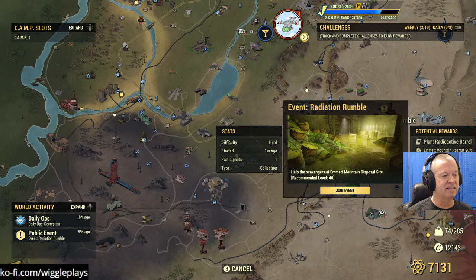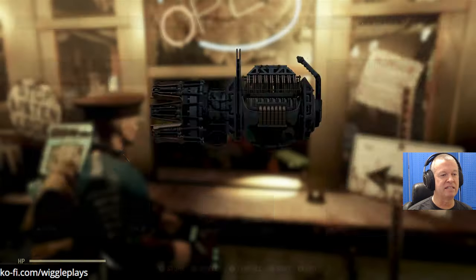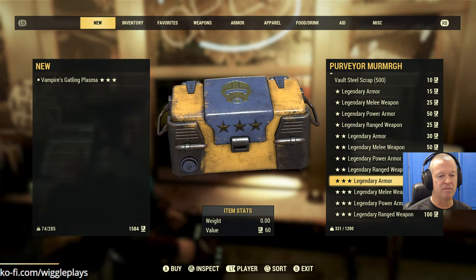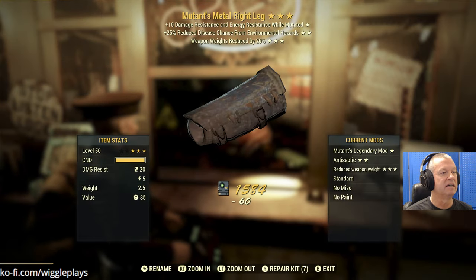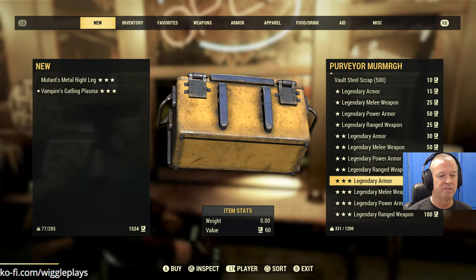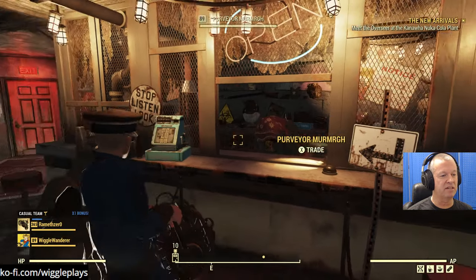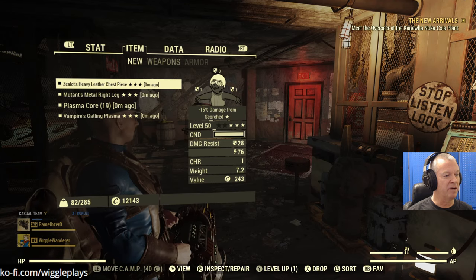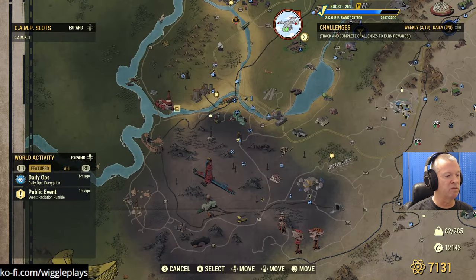Alright, Gatling Plasma, no armor. We'll go to Rad Rumble - wait, only one person's there. Let's buy some armor. Mutant's metal leg with weapon weight - weapon weight reduction, that's actually helpful. Got another one, got a chest. We'll make do with this for now. We have some armor, got weapon weight reduction, we're ready to go.